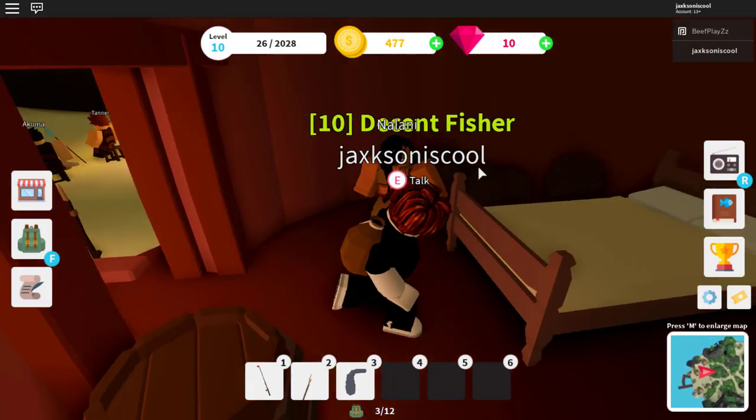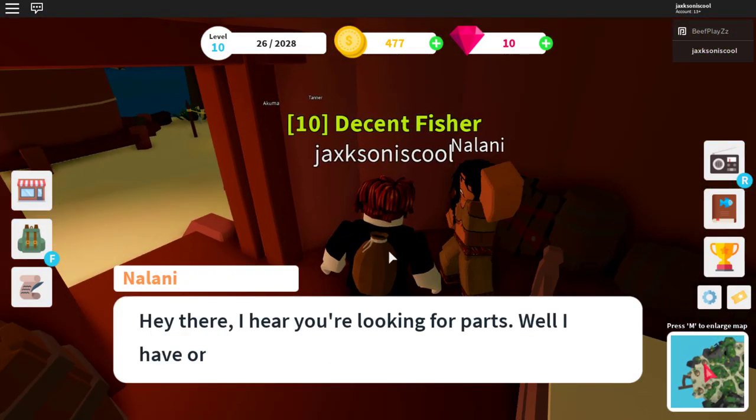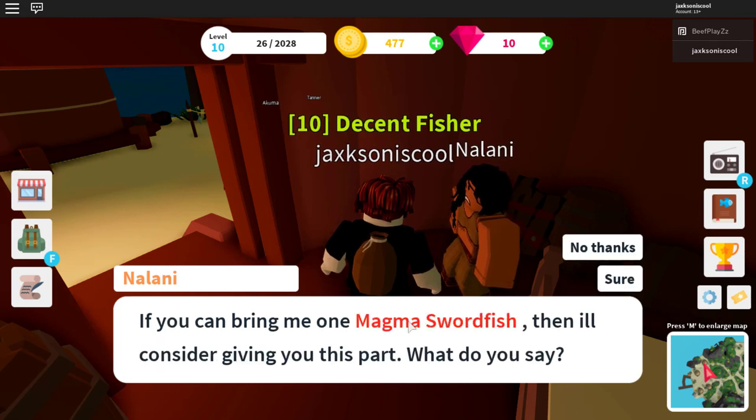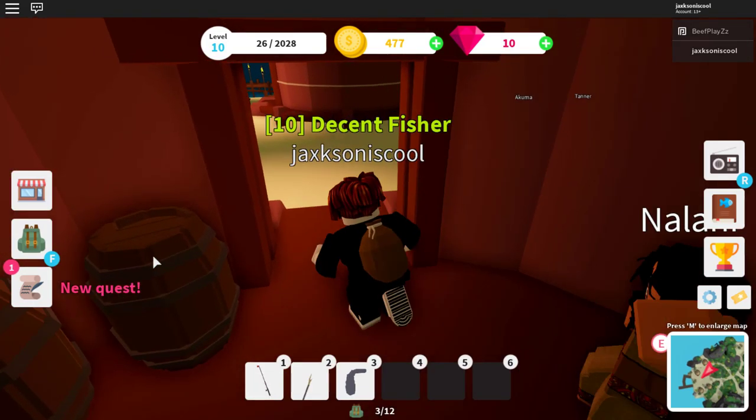You're going to go into this hut over here and talk to Nalani. She's going to say: 'I hear you're looking for parts - well I have one, but it'll cost you. Bring me one magma swordfish and I'll give you the part.' So we need to go catch a magma swordfish from inside the actual volcano.